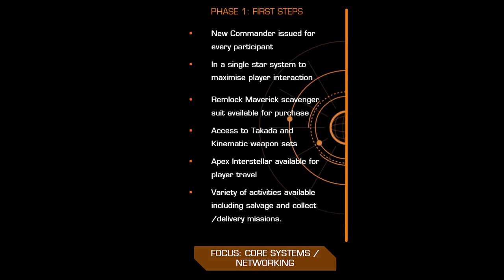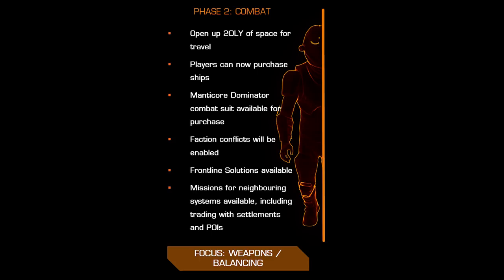These missions will include salvage, delivery, and collect missions. Phase 2 of the Alpha will see the focus of the test shift to weapons and balancing. A 20 light year bubble of space will open up and you'll be able to buy ships. Participants will also be granted the Dominator tactical suit. Missions in neighbouring star systems will unlock, and these will include trading with settlements and POIs. The really big news for this part of the test: faction conflicts will be unlocked and you'll gain access to the Frontline Solutions system.